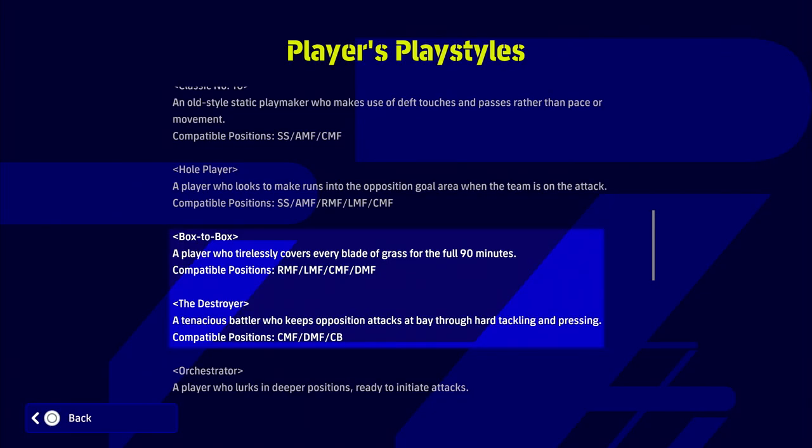You can see here the definition of the player play styles: box-to-box and destroyer. They're kind of similar — a player who tirelessly covers every blade of grass for the full 90 minutes, with a lot of different compatible positions including DMF. The destroyer is a tenacious battler who keeps opposition attacks at bay through hard tackling and pressing, with compatible positions CMF and DMF.